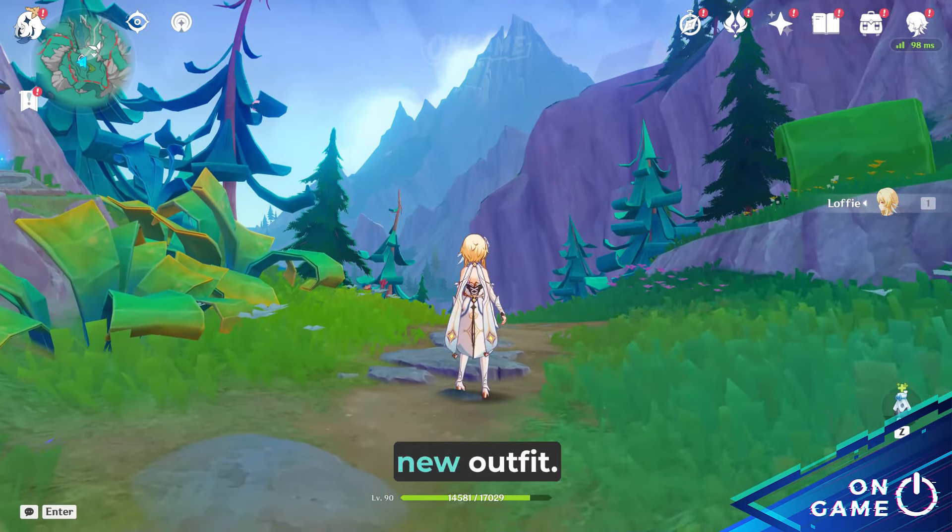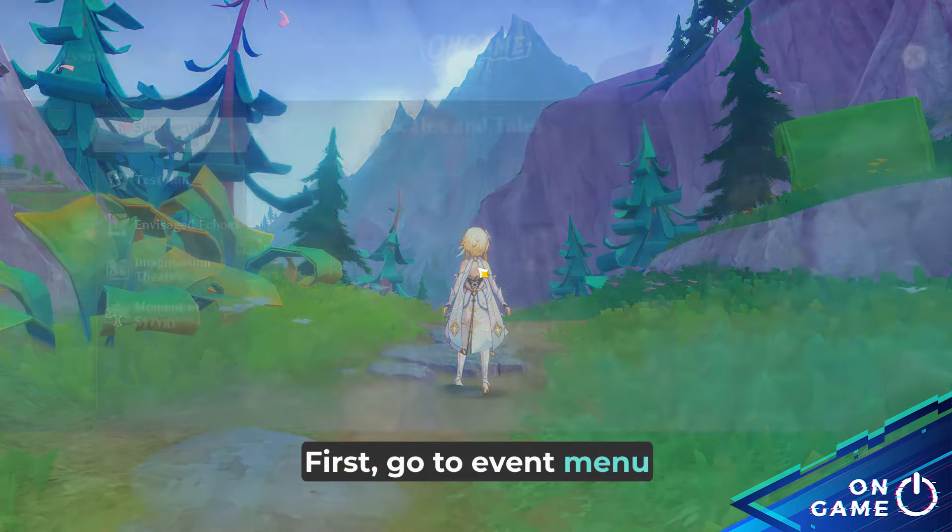This is how to claim Carrara's new outfit. First, go to the event menu and click on Summer's Gift.